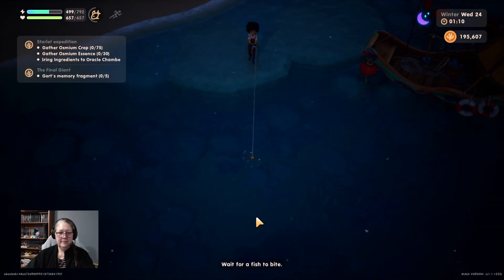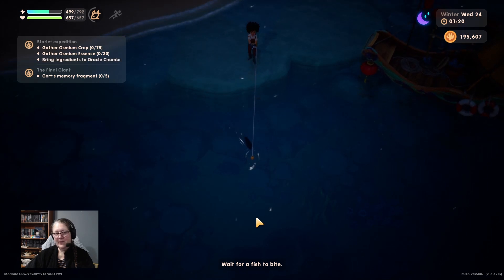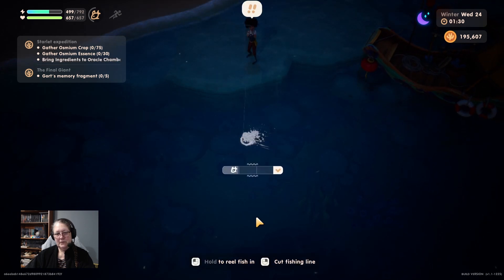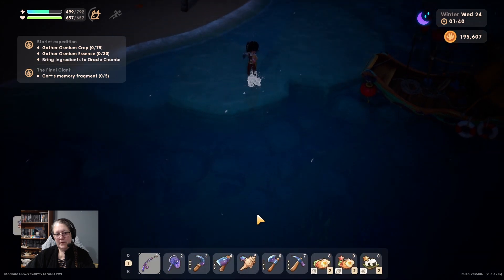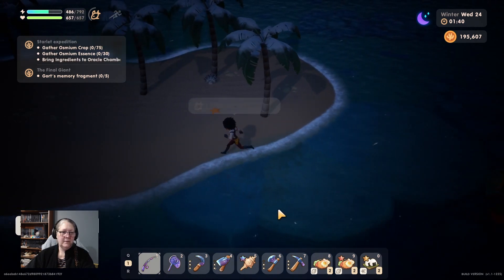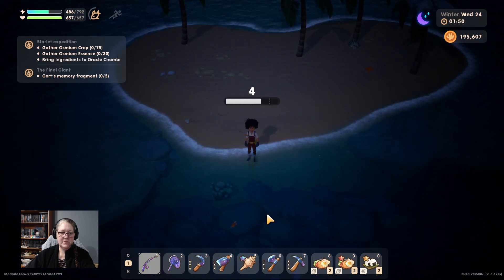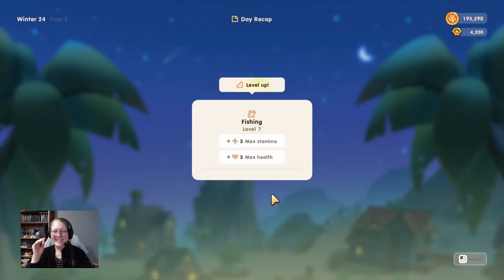After this one we have to go home - it's getting very dark. Here it comes - please don't be a lobster. Not a lobster - ruby! We might not make it home, I'll just stand here and fish. Is that a crab? Fishing level seven! It gives you more stamina and health, so increasing those is good.